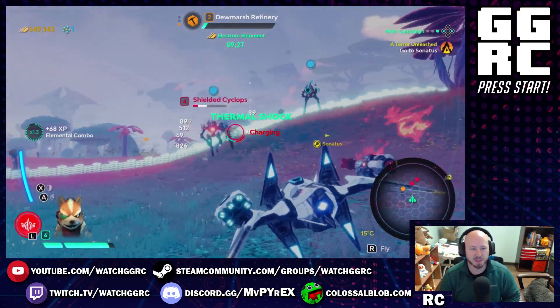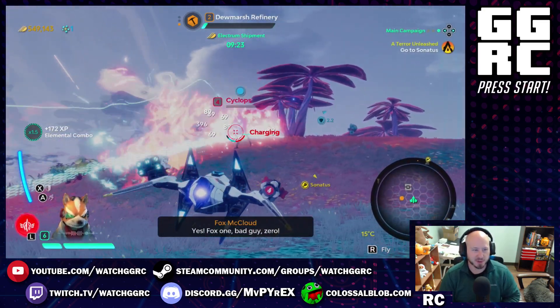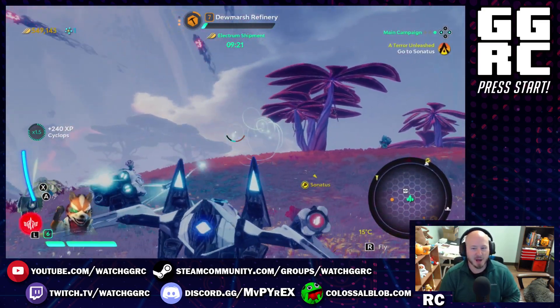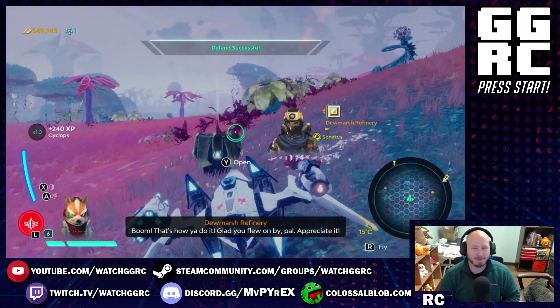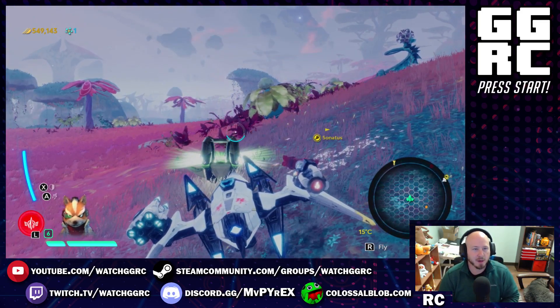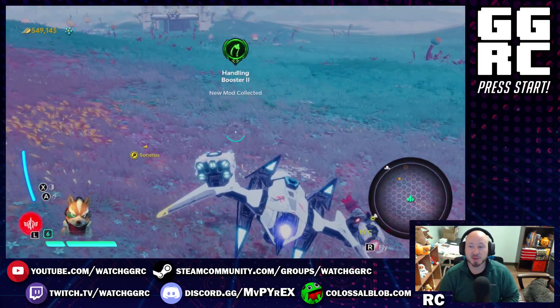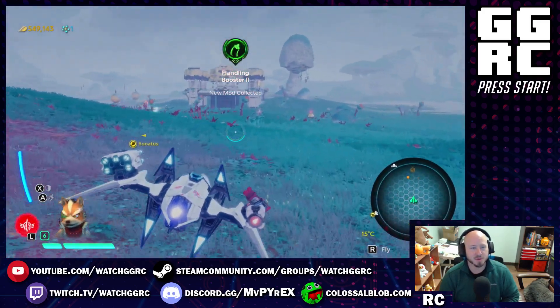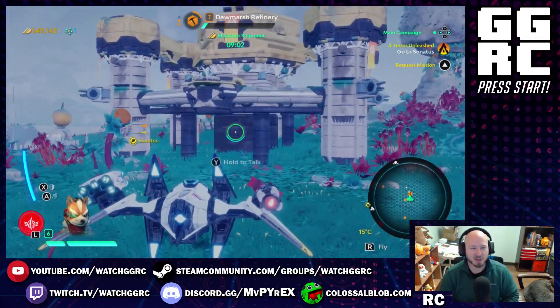Every so often the cyclopses are going to show up and try to attack the refineries and observatories, so you have to be there to help them out. You'll find different chests around — let's open this one up. What pops out is a modifier, and these modifiers can actually be used for your guns and your ships to help upgrade them.